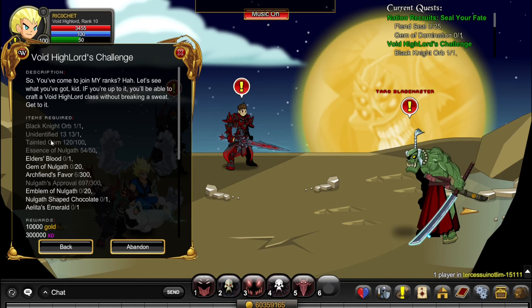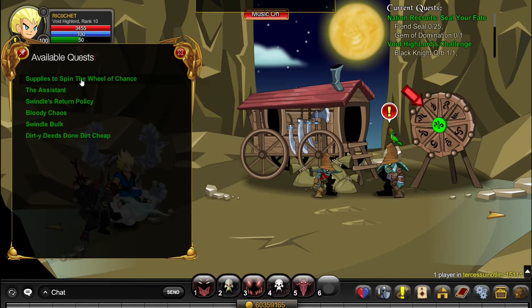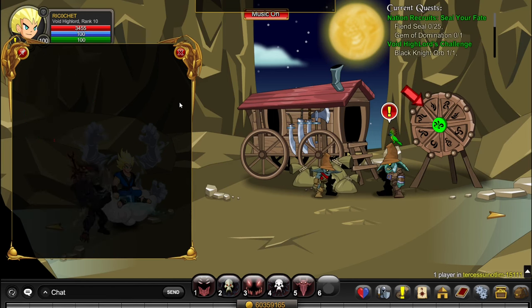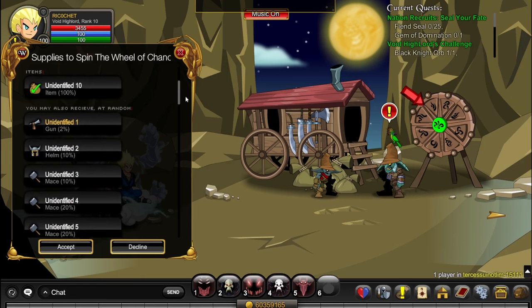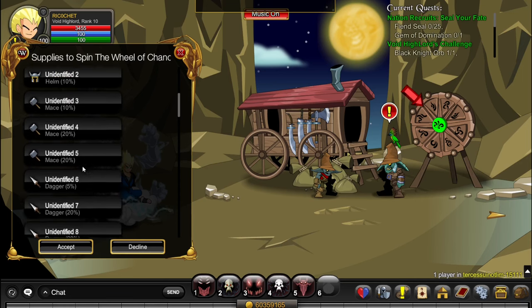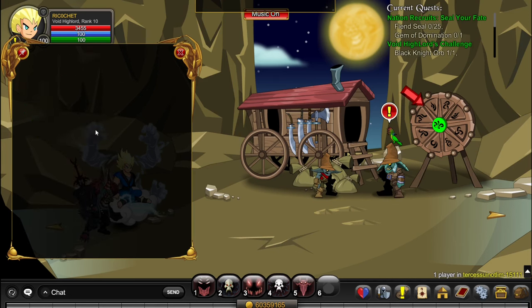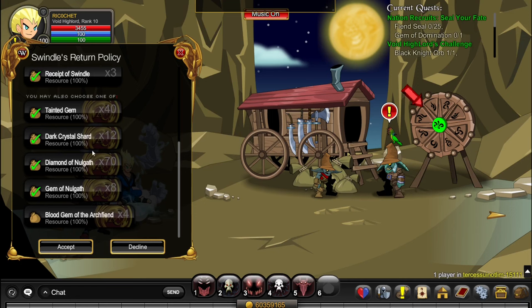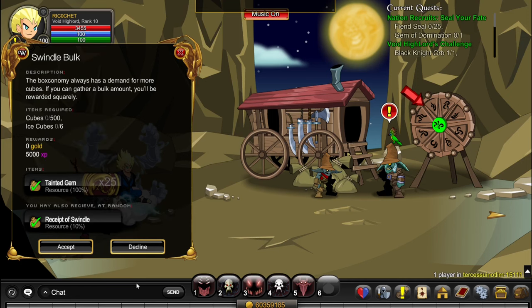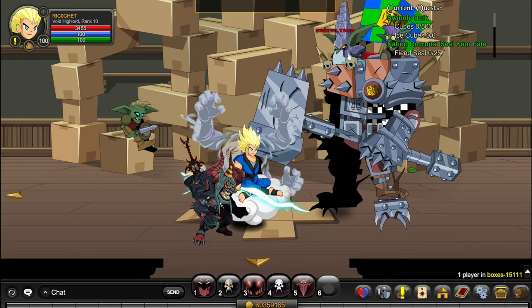We only have two items left to get: Tainted Gems and Gem of Nolgath. Go to Swindle Bilk, click on Quests, and do these two quests — Supplies and the Assistant. If you want a faster way to get Tainted Gems specifically, do Swindle Bulk. However, the reason I recommend the Supplies/Assistant quests is because they give loads of Nolgath items all at once. Also, every time it drops an Unidentified 1, 6, 9, 16, or 20, accept the drop so you can do Swindle's Return Policy. For Swindle Bulk, go to /join Boxes and kill all the Sneevel monsters in the area — or if you have a party, kill the Sneevotron.